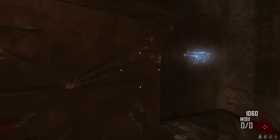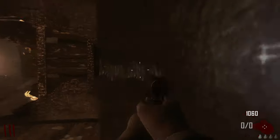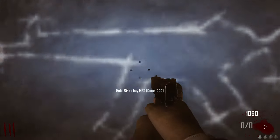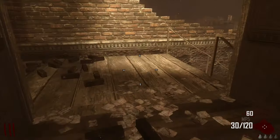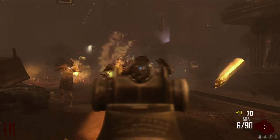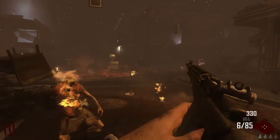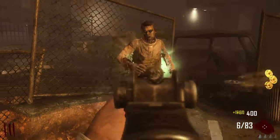I don't have enough for Jug yet, but that's okay. We're going to grab the MP5 — this is really good for point whoring. What you want to do is, if there are obviously more zombies, you can start spraying as much as you want. Or even better, if you want to save more points, you can shoot one, two...